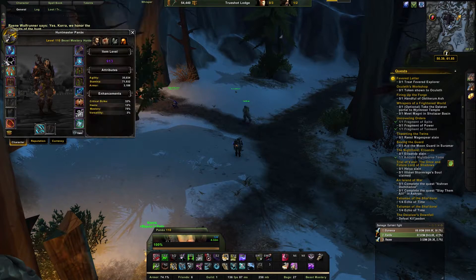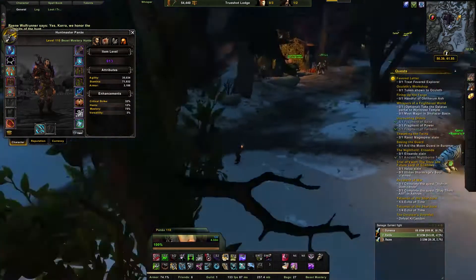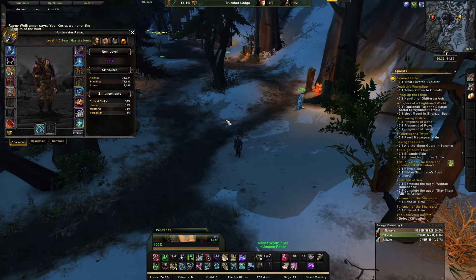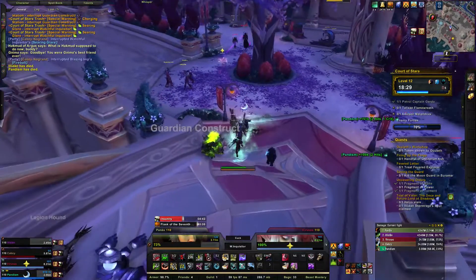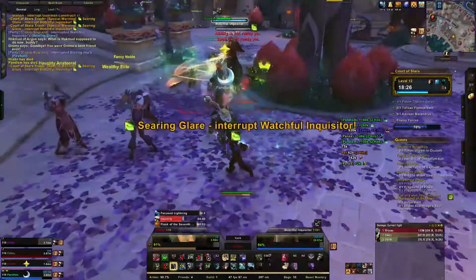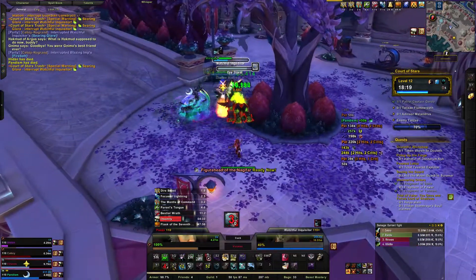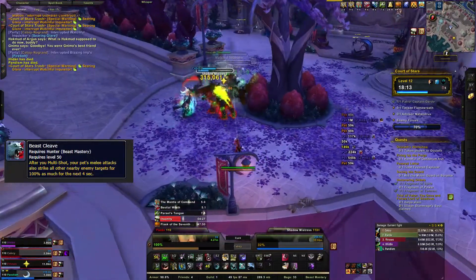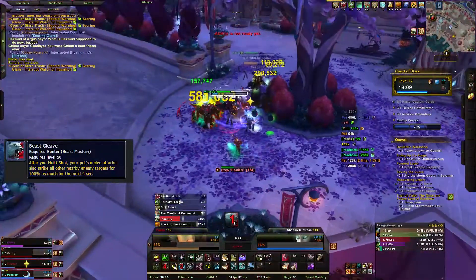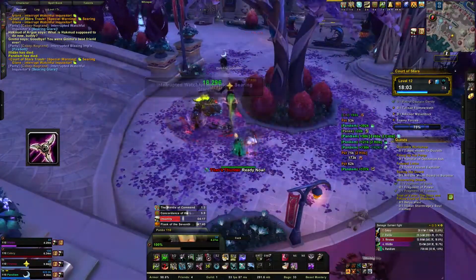That's the basic talents and stats overview. Now jumping into AoE rotation — starting with a two-to-four mob pull. The number one thing you want up at all times is Beast Cleave, because your pet attacking will cleave everyone else. You activate it with Multi-Shot. Typically: Multi-Shot, Kill Command, then if you have two charges of Dire Beast use them right away.